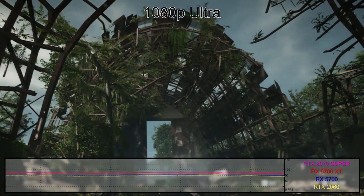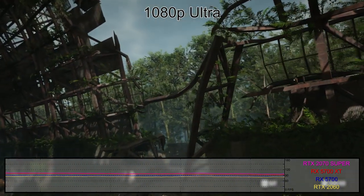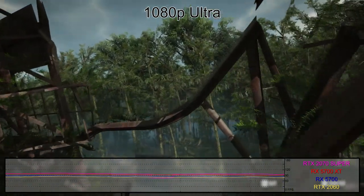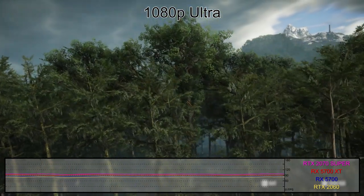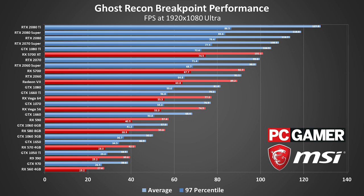Last up for 1080p is the ultra preset. There's not so much CPU limiting going on here — note how a gap has opened up between the RTX 2060 Super and the RTX 2080 Super — but it's still grim reading if you're hoping to play with the best settings at 100fps or higher. Averaging above 60fps, let alone avoiding drops below it, now requires at least a GTX 1660. To stay smooth throughout, an RTX 2060 or RX 5700 would be better.